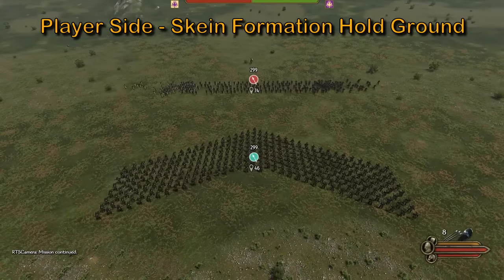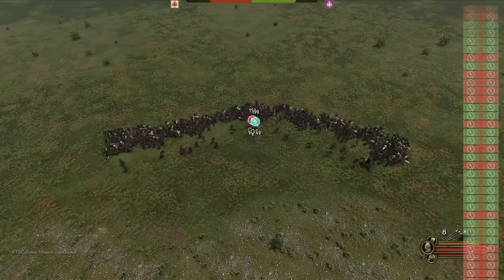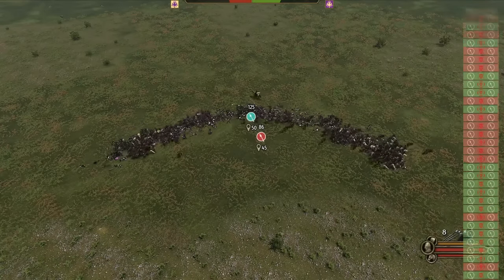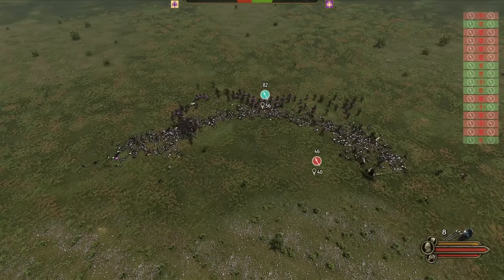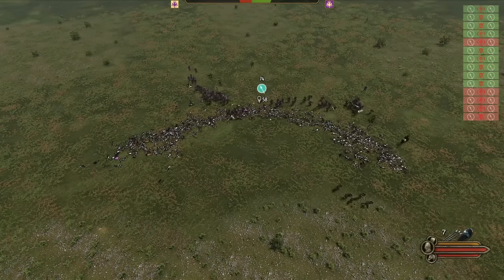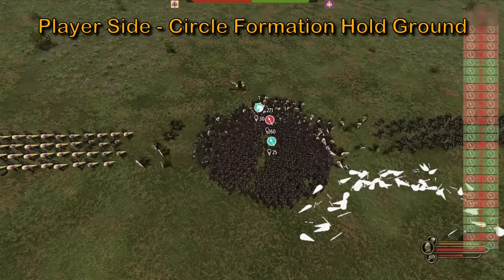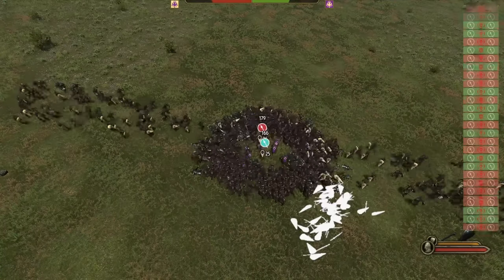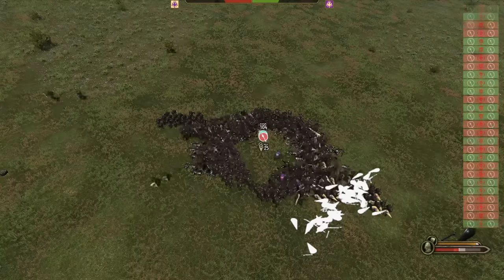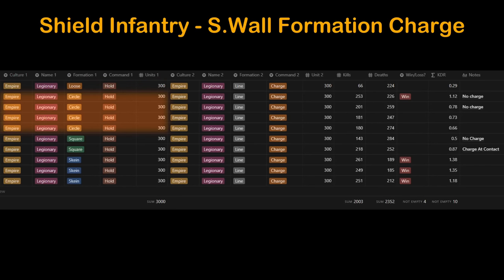We're going to skip a lot of other formations, but here are two worth noting. First, skein holding ground — in previous patches, skein was used to look intimidating but did little else. In this patch, units in skein are able to support each other more effectively, resulting in solid victories. Circle formation: giving the charge command results in a huge loss, while holding ground often results in a loss but performs much better than the previous patch. Loose formation is awful — don't use it. Circle formation should still be avoided, but it's interesting to see it perform better. Square formation was a huge flop — don't use it for infantry versus infantry combat. And finally, skein formation is a huge winner.